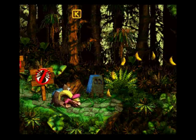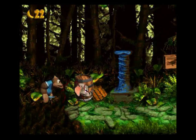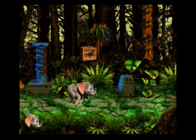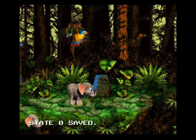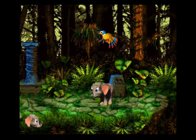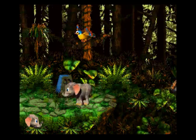Let's fly over here with Dixie's Helicopter Spin. We take control of Ellie the Elephant and Perry the Parallel Bird. Basically what you have to do to get the third bonus — we have to make it all the way to the end of the stage with Perry the Parallel Bird. You have to do it if you want all the coins.